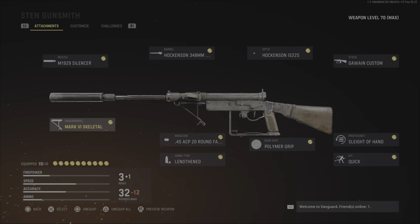Iron Sights, obviously, for speed. This one here gives a little more speed, a little more movement — always key, especially with a submachine gun. You already have good movement, so I went with this one.